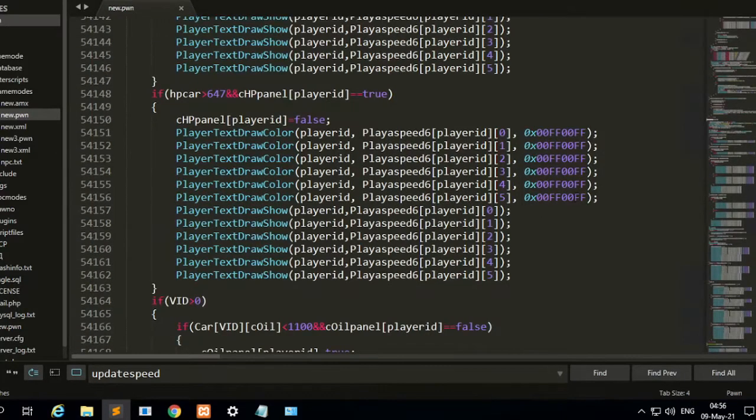This is the HP of the vehicle. This is the HP color for the engine. If the status is good, the color of the player text draw for the engine will be green. The RGBA color is green — this is the alpha code and this is the green code. The red and blue are set to zero, so this makes a green color on the text draw.